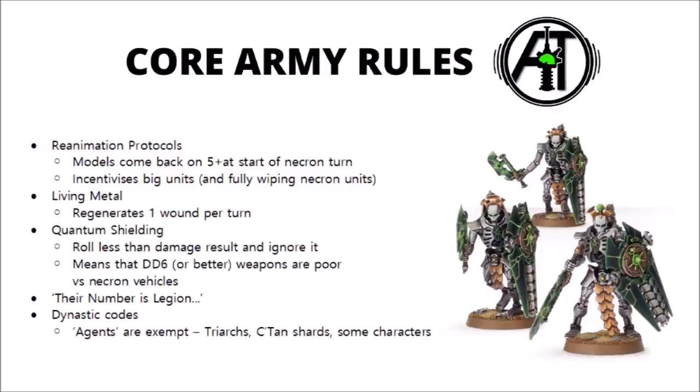Quantum Shielding is a common rule on some of their lighter vehicles, and this one can really spoil your anti-tank fire. When you deal a certain amount of damage with one single attack — say you dealt 5 damage with a lucky lascannon shot — the Necron player rolls a dice, and if they roll less than that number, the shot has absolutely no effect at all. This means it's far stronger against higher damage weapons. Against flat Damage 6 weapons, the Necron player only needs to roll 5 or less to make that shot completely go away. In general, you want to point guns with Damage D3, Damage 2, or Damage 3 at these vehicles to avoid this.